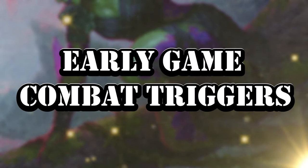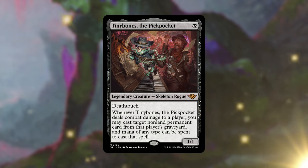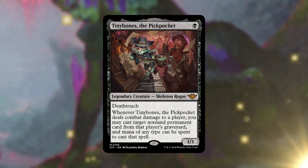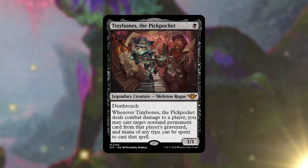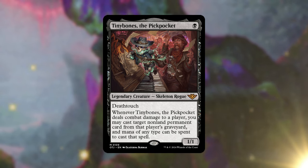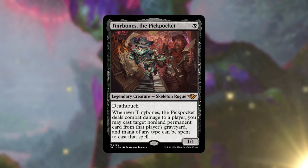I also want to focus on early game creatures that we can take advantage of when they deal combat damage. I absolutely love the new Tiny Bones, the Pickpocket — it's just one black mana for a 1/1 with deathtouch. When it deals combat damage to a player, you may cast a target non-land permanent card from that player's graveyard, and mana of any type can be spent to cast it. Early on you could play it turn one, and if someone plays Rampant Growth you can swing at them to cast it yourself and ramp ahead. It scales well into the late game too.